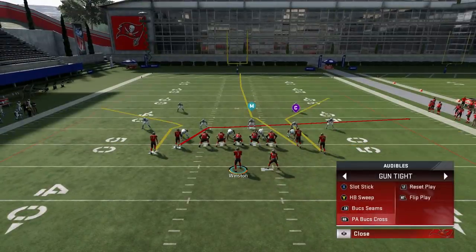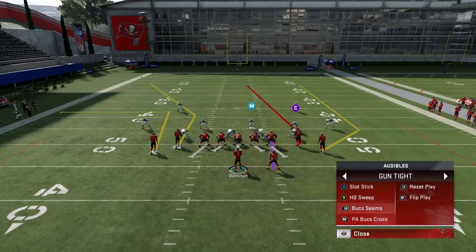These two plays beat just about every defense in the game. I showed you how the PA Bucs Cross beats cover two, cover three, and man coverages — home runs both times, cover two especially. And I showed you how the Bucs Seams beats cover three, cover two, cover zero, and cover one. You really can beat just about any defense in the game using just these two plays, which is why they're two of the best plays in the game, and this is definitely one of the best formations in the game. If you want to see more plays out of this, I definitely have more — let me know in the comment section, hit the like button, and I'll do that next. Thanks for watching.